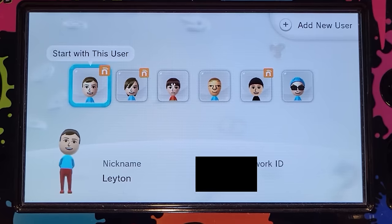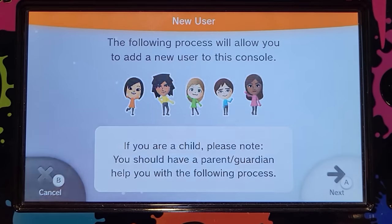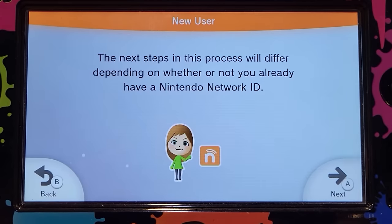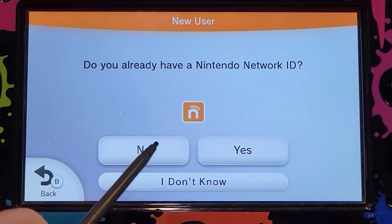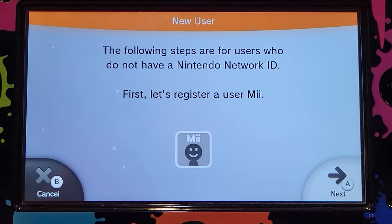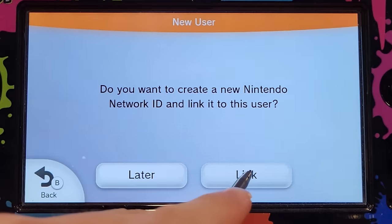Once you're on the Wii U menu, you're going to press add new user. You're going to go through the process as you normally would. And when it says do you already have a Nintendo Network ID, you're going to click no. It's going to make you put a Mii in — you can choose any Mii for this, it doesn't really matter. And now it's going to ask you if you want to link an ID, so you're going to click link.